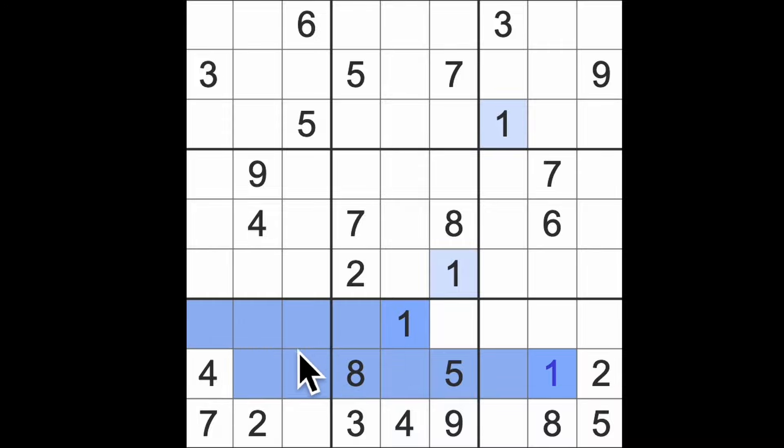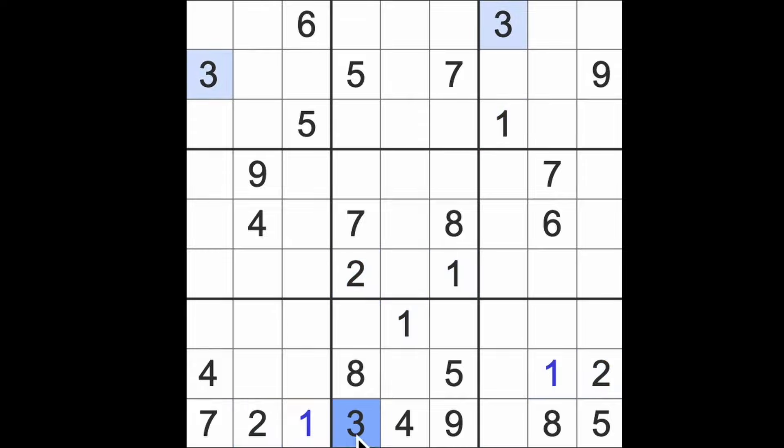One blocks across here — it forbids any other square from becoming a one. And the same thing here, which leaves us a one in that square. Now, look at this bottom row — it's very full. There's only one empty square. We've already got one, two, three, four, five — there's no six. We've got seven, eight, nine. So that's got to be a six to fill in this row, and now we have our first row complete. Remember, we've got to complete the whole grid.